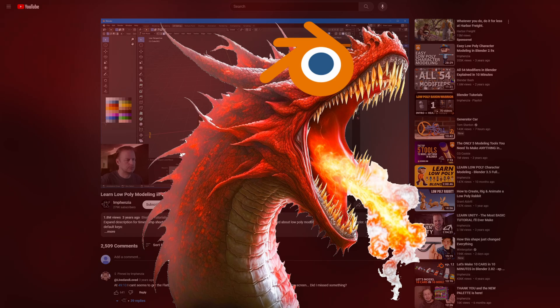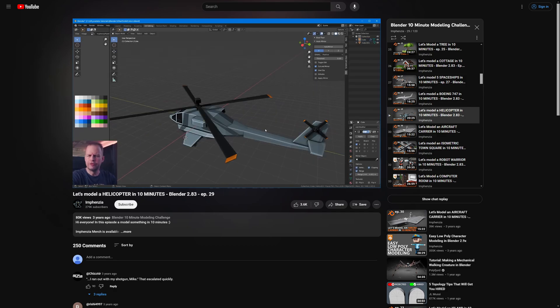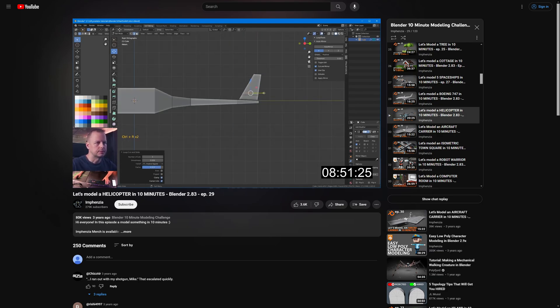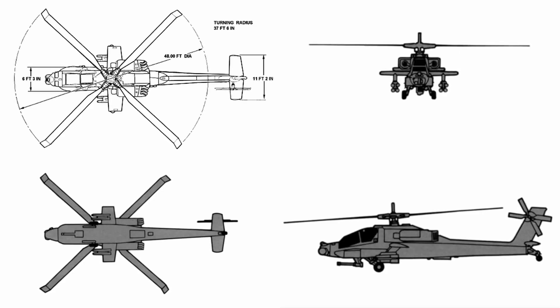The Blender Dragon may have seemed invincible before, but I was starting to see that its armor had some cracks. Armed with this tutorial and the 10-minute challenge helicopter as an example, I was ready to try my hand at a helicopter of my own. It took me a lot longer than 10 minutes — probably a few hours, since I was still learning the tools. But the speed will come with time. Seeing someone experienced go through their workflow from start to finish was eye-opening. I didn't want to copy his design exactly — I wanted mine to have a more militaristic look, so I imported some diagrams of an Apache attack helicopter.